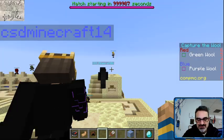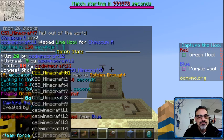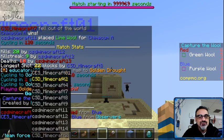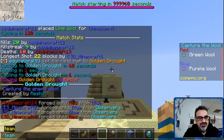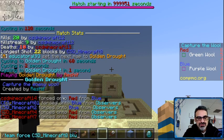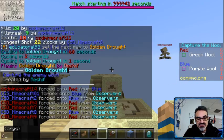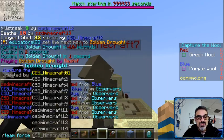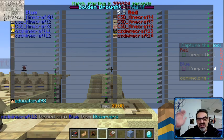All right, getting the teams together for Golden Drought. Moving 14 to red, one to blue, two to blue, four to red, seven to red, eight to blue, nine to red, eleven to blue, twelve to blue. We've got one, two, eight, eleven, twelve on blue and four, seven, nine, thirteen, fourteen on red. All right, I did it!